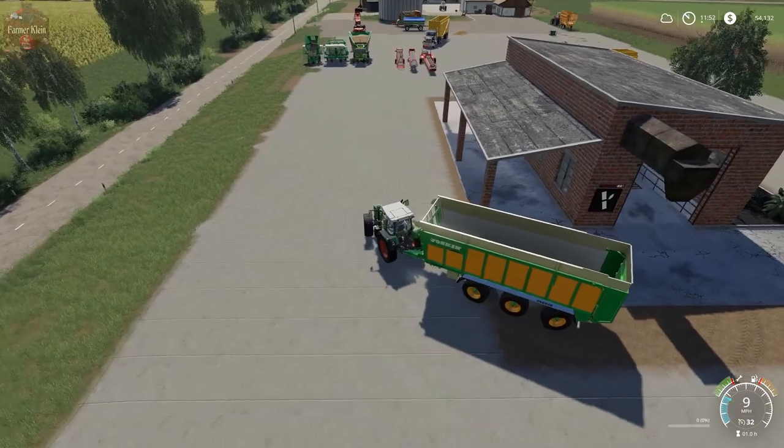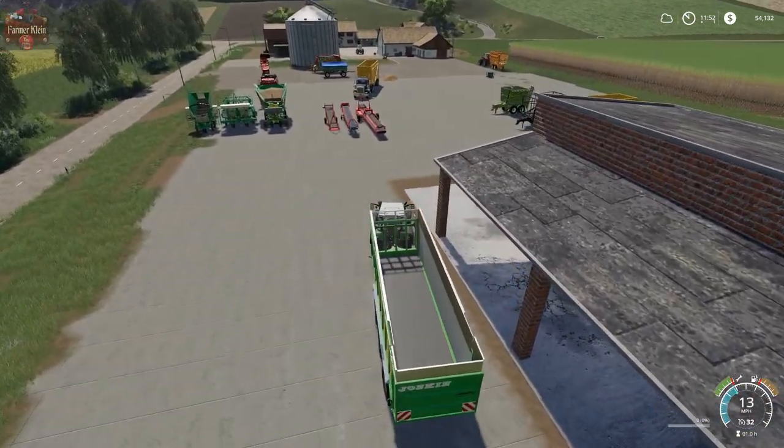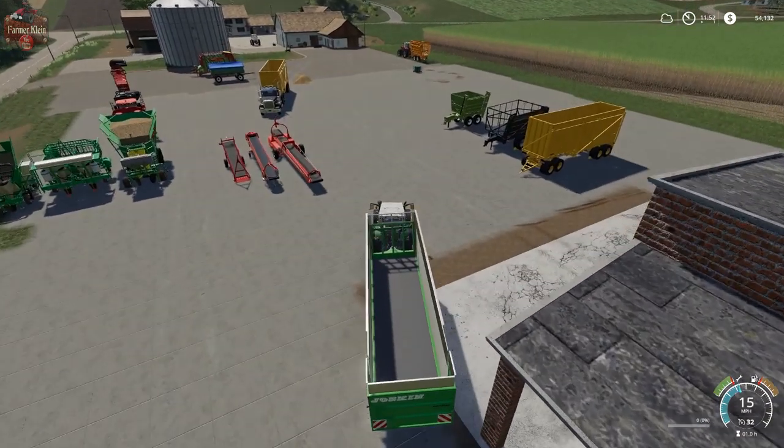Now that we have our sugarcane in a conventional trailer, we can store it in the in-ground storage if we wanted to — you can see it reading out in the bottom. And then we have sugarcane stored. I don't think we really need to demonstrate taking sugarcane to a sell point since I've already shown that in other videos.